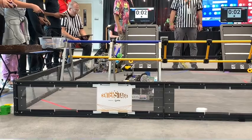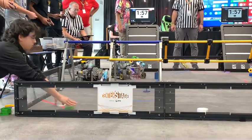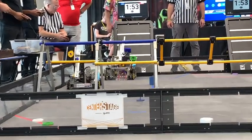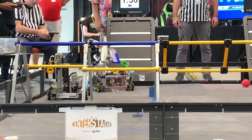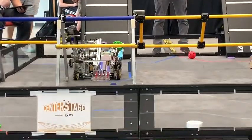3, 2, 1. The Lions have the two pixels in their backstage area. The autonomous period at least put some points on the board. We have Ex-Cow credited for placing their pixel up on the backstage.